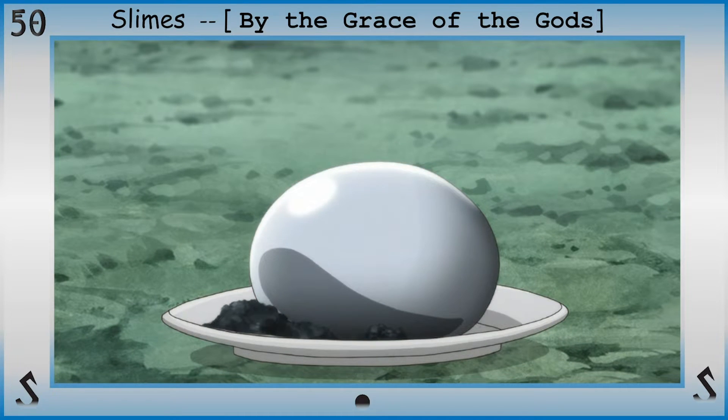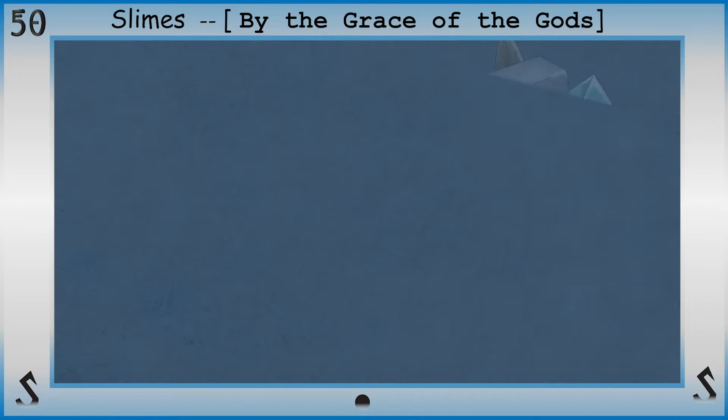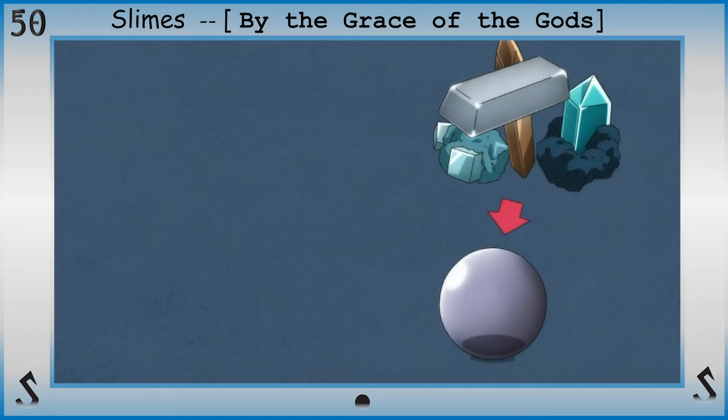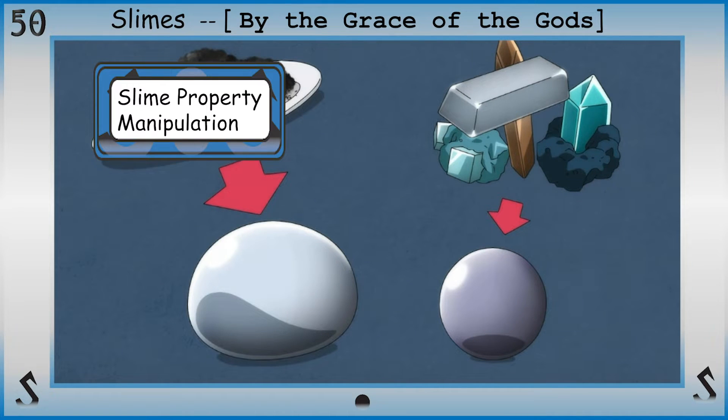At this level, I would tap into the essence of what makes slime, well, slime — and then alter it, granting additional benefits and qualities, with slime property manipulation.